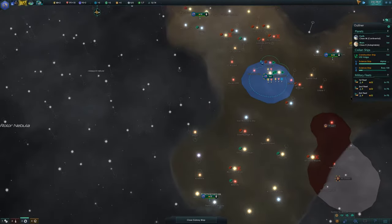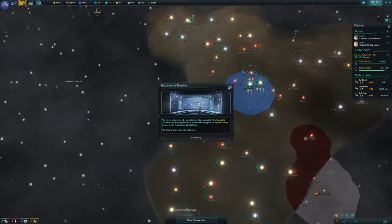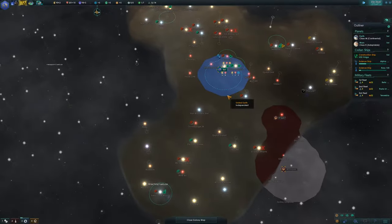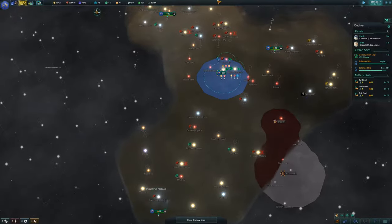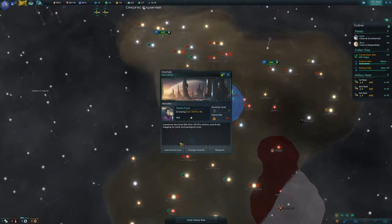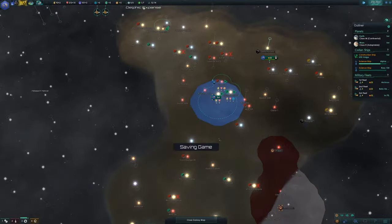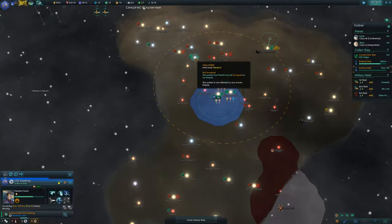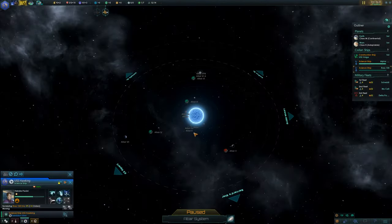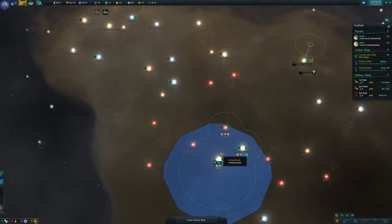I'm thinking about which planet to colonize first — 60% failure chance on some anomaly, so no. Either Altair or Ada Cassiopeia first, depending on which one we have the influence for. These explorer ships are still busy, but Altair 6 is probably the one to start with just because of its size. We'll do Altair's system first and finish Ross 154 later.